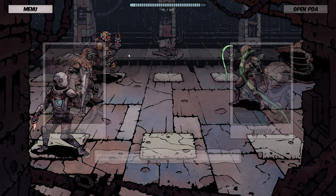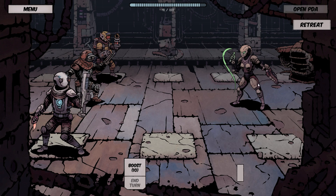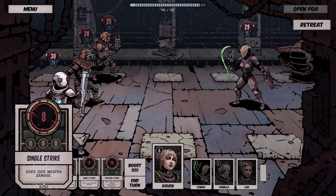Alright, so let's go check out this other enemy. We found a Cobra. This is my first biological enemy that I've run into. What are you? Cobra. Another biomechanical. Okay, that's cool.